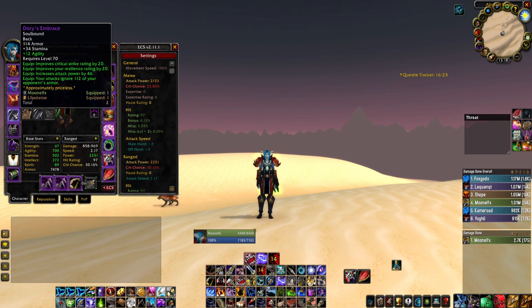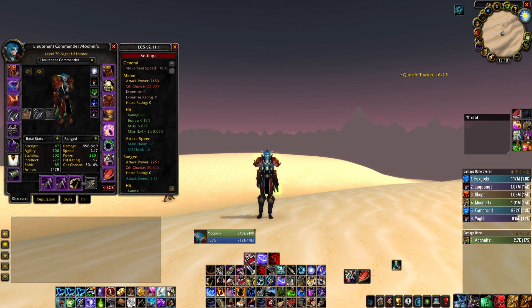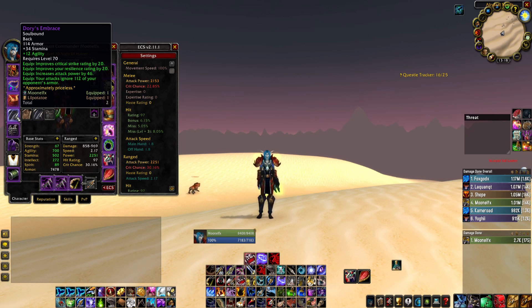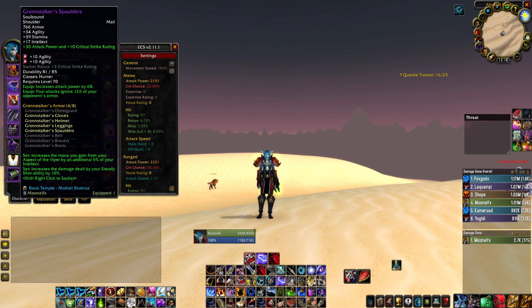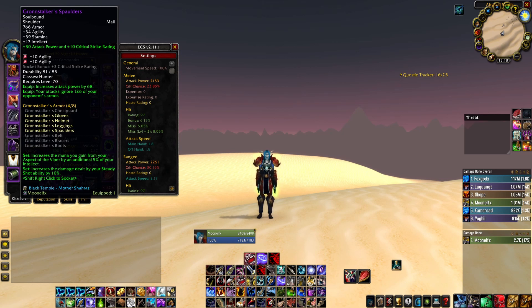We have Dory's Embrace for our back. We were using Drape of the Dark Reaver, but after simming quite a lot, we've realized that Dory's Embrace is just so much better. We also have Tier 6 Gromstalker shoulders with the 4-set — first week with 4-set — increasing the damage of our Steady Shot by 10%. Once we get back in the SS group, we're gonna be pumping. 126 armor pen, 68 attack power — an insane improvement over the Tier 5 shoulders.